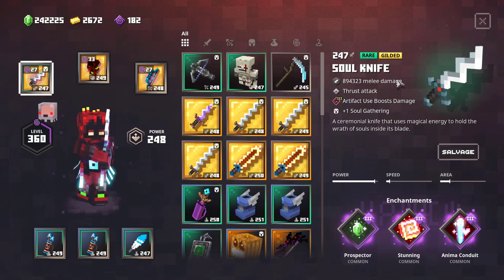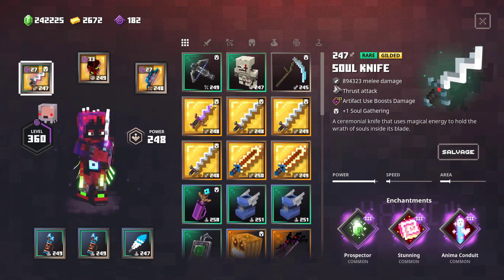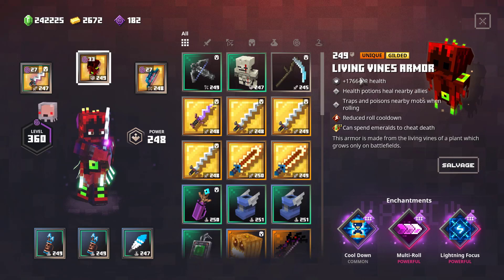On our weapon, I don't have the perfect one — I tried to grind for a good Truth Seeker but none of them had the right enchantments, so I'm stuck with a green Soul Knife. The things I really want are Anima Conduit and Prospector. Ideally I'd go with one more Prospector and another damage enchantment like Critical Hit or Leeching.